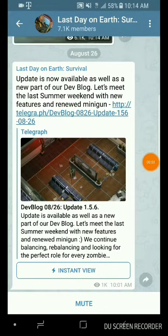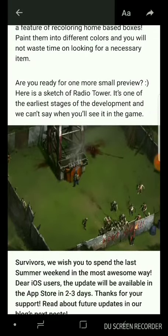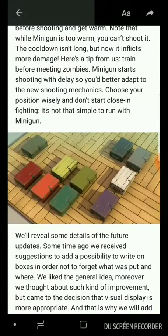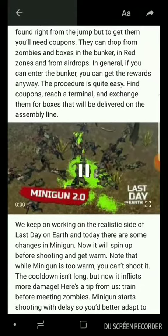Yo, what's up guys, I'm back and today's a new update for Last Day on Earth. Next up this will be the radio tower and the new chest, so you can store your things, and it's a minigun 2.0 — watch this.